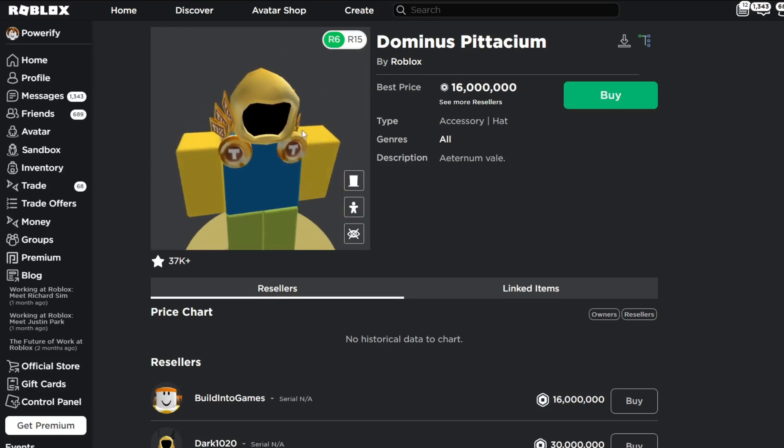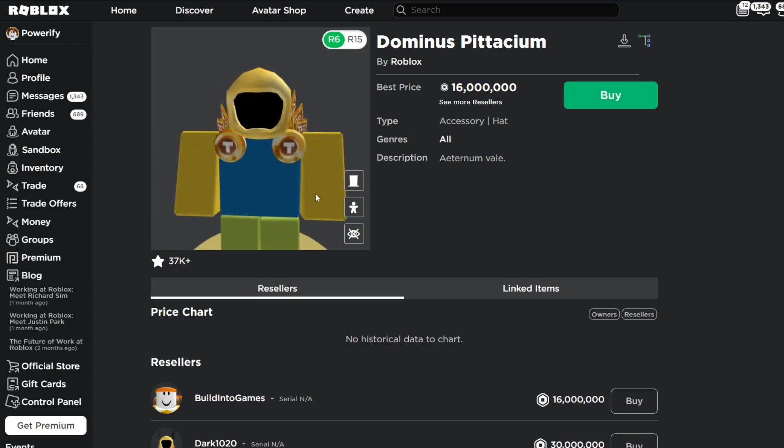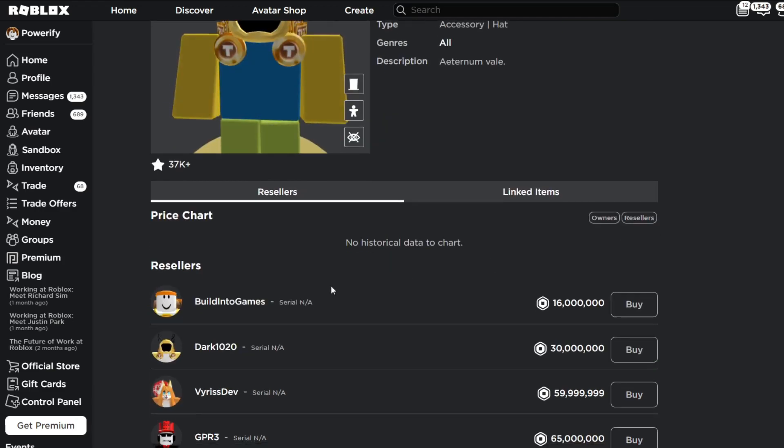In my opinion, I like it — it's not the best Dominus, but I think it's pretty cool, and I wish I had this. It's going for 16 million Robux right now. Preston has this, and this guy actually made Pet Simulator X, if you guys didn't know, so that's why he has tons of Robux.